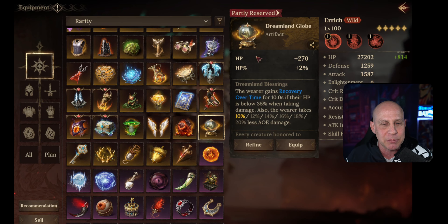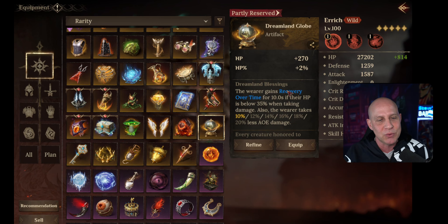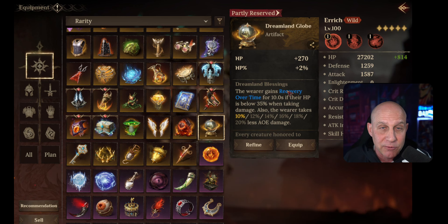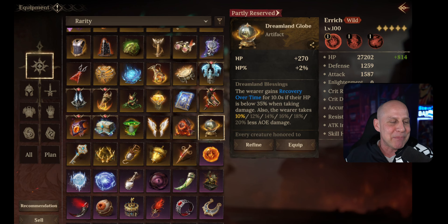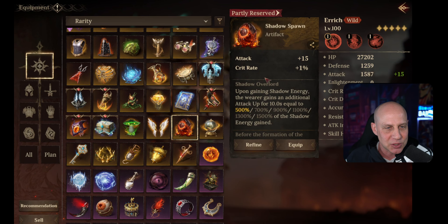The Dreamland Globe gives us HP and HP. The wearer gains recovery over time for 10 seconds if their HP drops below 35%, and you also take 20% less AOE damage. I like taking less AOE damage and getting recovery over time, but that's not going to save you at 35% HP — even a serious tank is going to need healing from the healer still. It's a little nice addition, but honestly these feel like they should be epic artifacts. Give me more epic artifacts please.